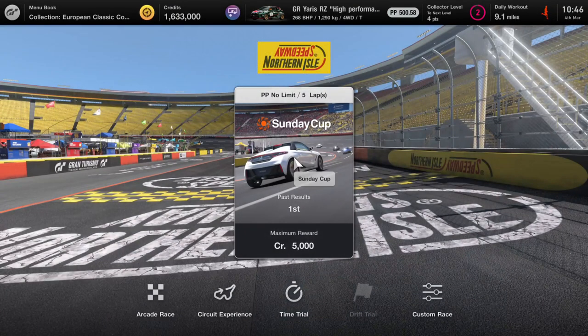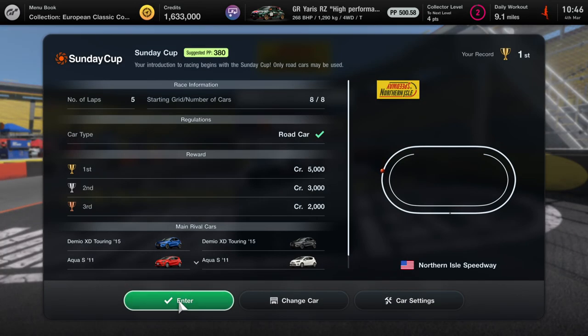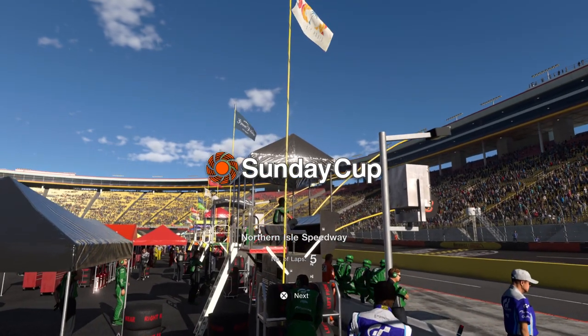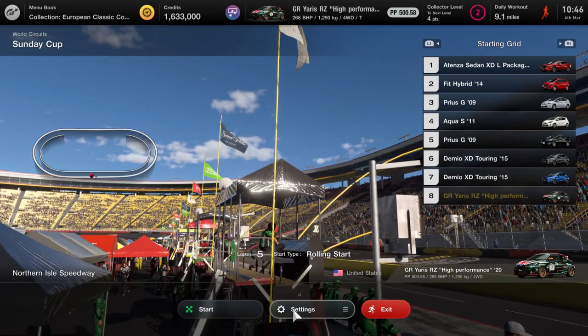What's up guys, Matt from Skullbusters, and today we're on Gran Turismo 7. This is going to be the trophy guide called 'No Assistance Required,' and what you have to do is simply complete a race with no assistance required.